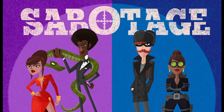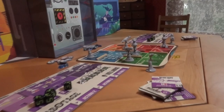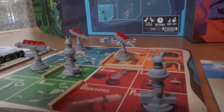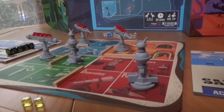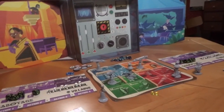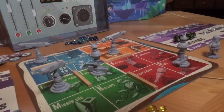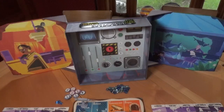Hi there, today you're going to learn how to play Sabotage. Sabotage is a board game for 2-4 players, facing off as two teams: the spies and the villains. The spies want to sneak through the villain's volcano fortress and hack their doomsday machines. They win if they hack the doomsday machines 8 times in total. The villains want to defend their doomsday machines and kill the spies. They win if they hit the spies 5 times in total.